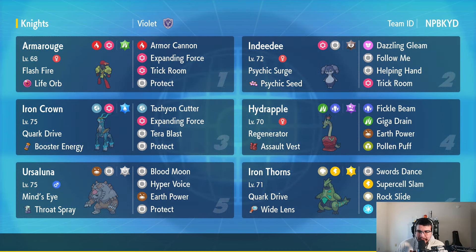We have Armarouge with Flash Fire and Life Orb, just so it hits a little bit harder. Rocking the Grass Terra type — if it gets hit with a Fire-type move, it's still a Grass type so Flash Fire activates, keeping the ability but changing the typing, making Fire-type moves stronger. Moves: Armor Cannon, Expanding Force, Trick Room, Protect.